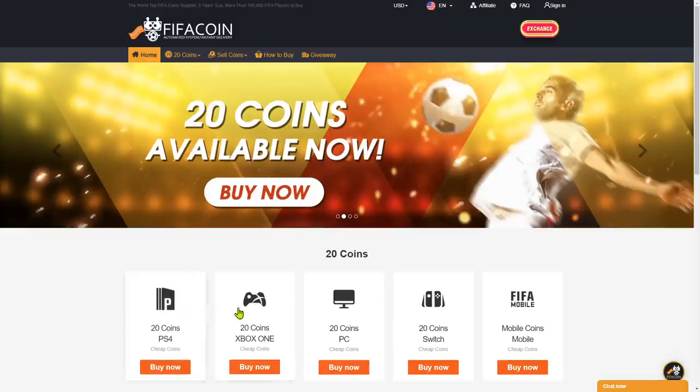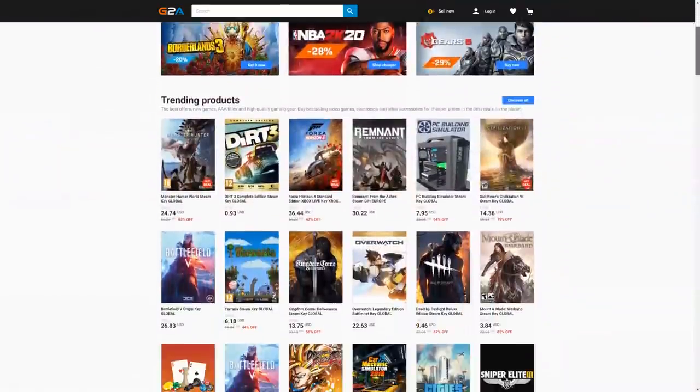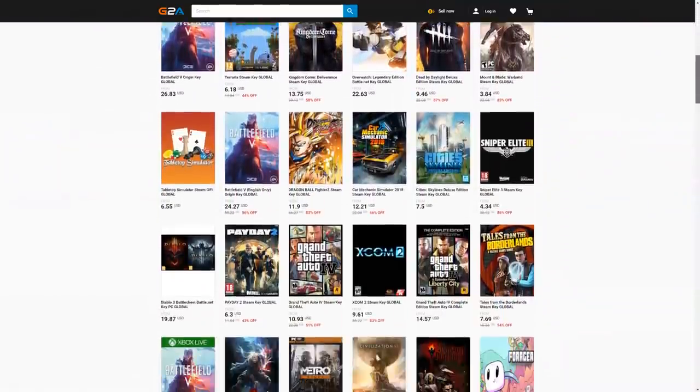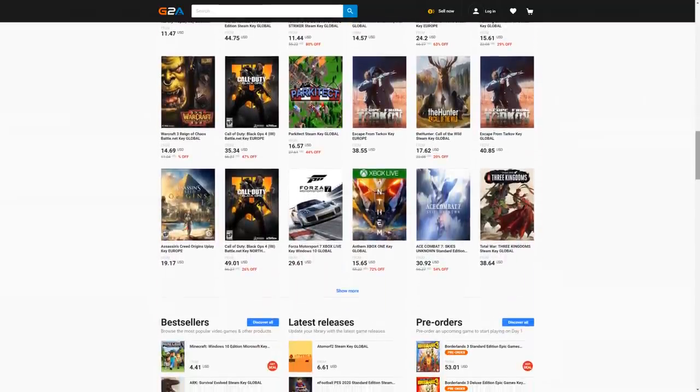Get your cheap and safe coins within 10 minutes from the cheapest place on the market. Follow the link in the description and use the code CRASSY for a huge discount. And if you want to buy cheap game codes and prepaid Xbox and PlayStation cards, G2A is the place for you. Check the link down below.